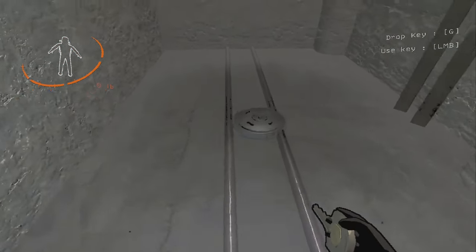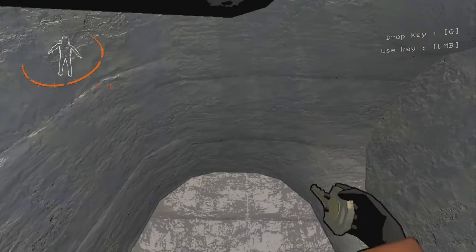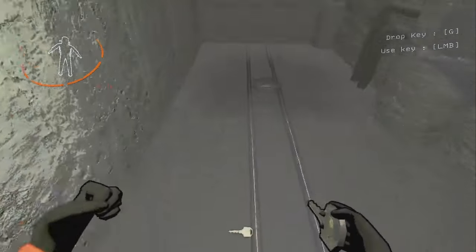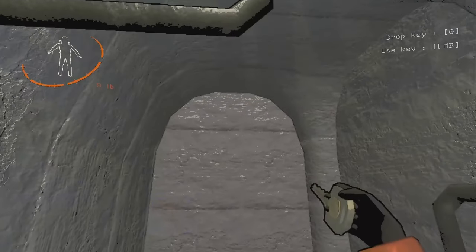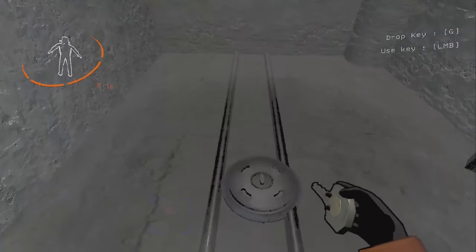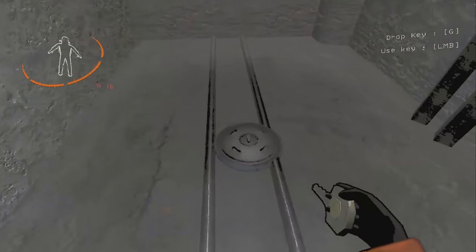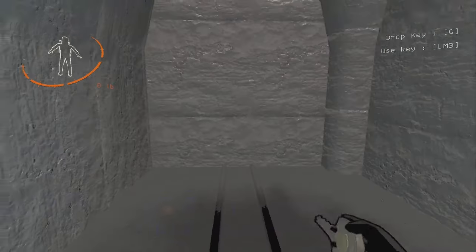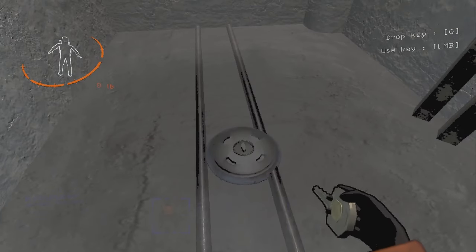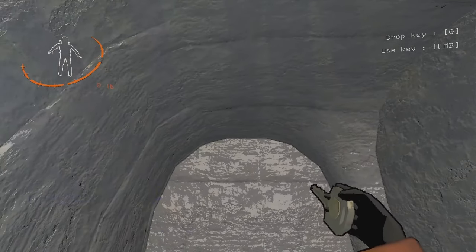When it comes to detonating landmines with items, there are two strategies. The first is by jumping, dropping the item, and backing up while looking at a slight angle up. What this will do is cause the item you drop to detonate the landmine, and you get out of the way at the same time. So here it is with a key. Probably the easiest is zero weight items because you can get away faster, and the timing's a bit easier. You just jump and drop at the same time, and back up.